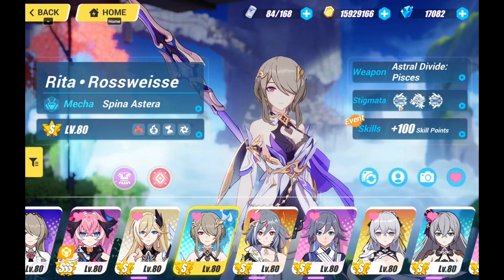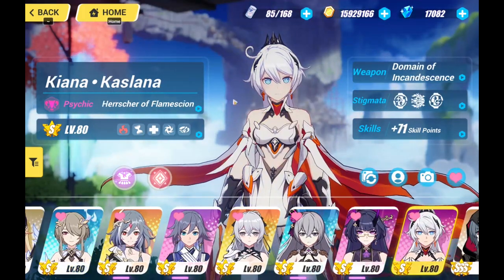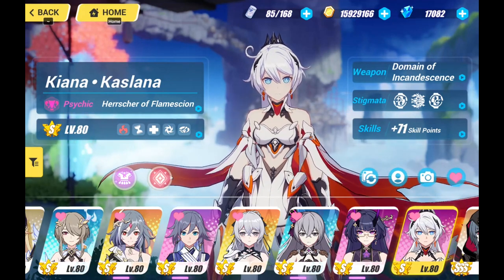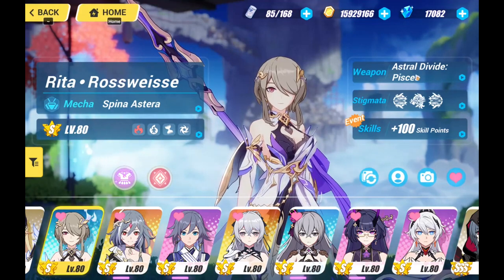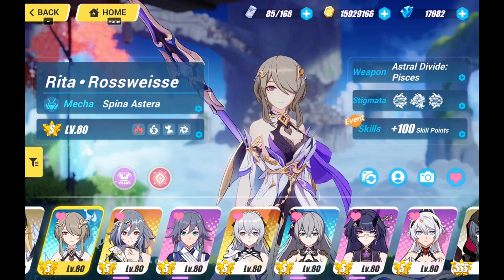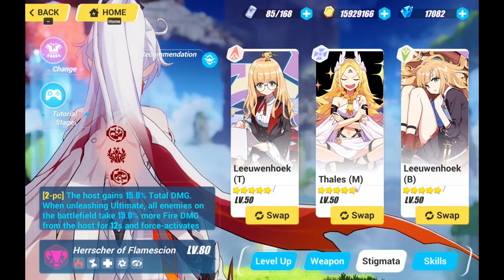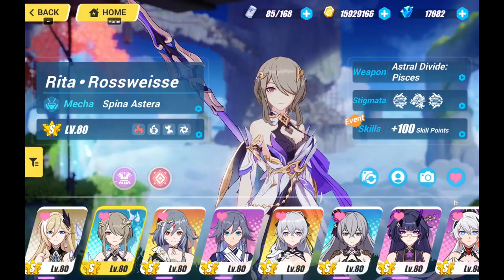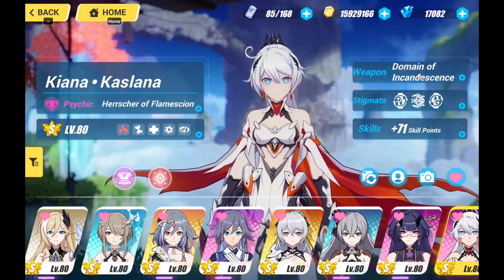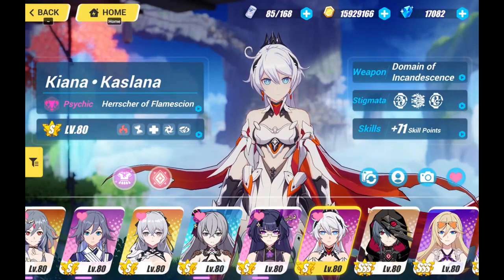So firstly, let's see what you have. You have Spina with her core weapon and you have Flames Sion with nothing, I guess. What I'd recommend is to build Spina first because her weapon is insanely important and it boosts her damage significantly. You can build her using the free-to-play Stigmata set such as the Lee TB Thalus M and put it on Spina first. And who knows, in the future when Herschel of Flames Sion's banner is back, you can pull for her weapon and transfer the Stigmata from Spina to Herschel of Flames Sion.